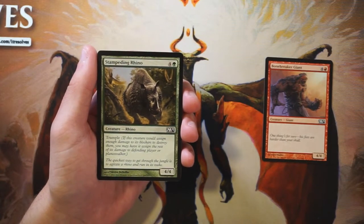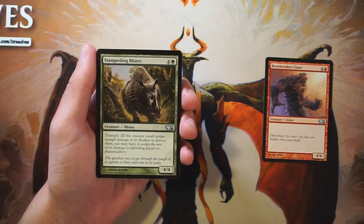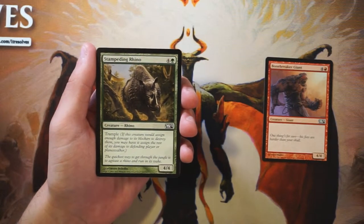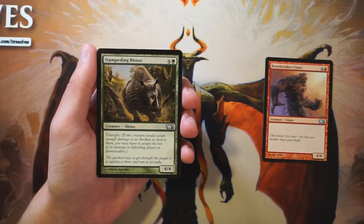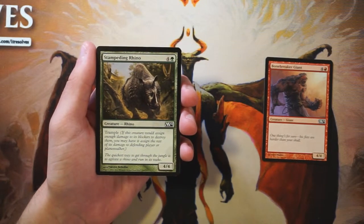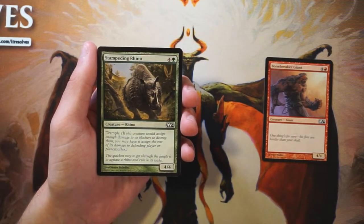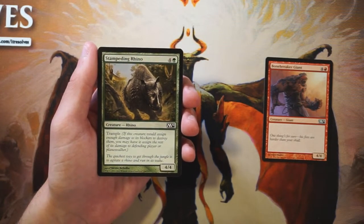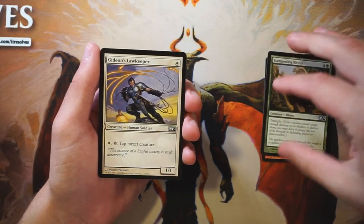Stampeding Rhino is a 4/4 for four and two green, but it has trample, which makes a big difference. It's definitely not a first-pickable card, but it's much more playable because it can get damage through more easily. With Bonebreaker Giant they can chump block all day, but with Stampeding Rhino a chump block still kills the blocker and deals damage to the opponent. Plus, being in green makes it easier to ramp into. I'd take the Rhino over the Giant, but I'm not super interested in either.